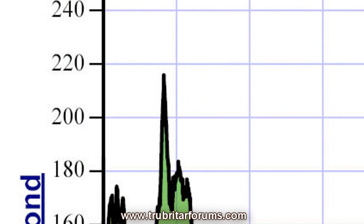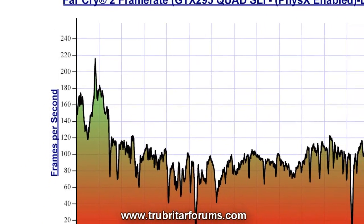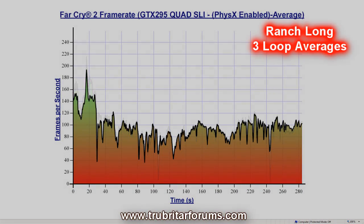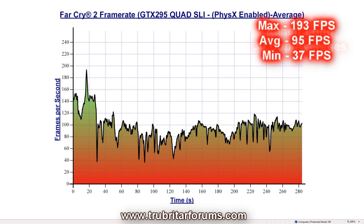Whoa! 218 frames a second in Far Cry 2 with 8x anti-aliasing — that's just absolutely unbelievable. Comparing the overall averages of the 3 loops ran: a maximum of 193 frames a second, an average of 95 frames a second, and a minimum of 37 frames a second in the Far Cry 2 benchmark with 8x anti-aliasing. That is absolutely phenomenal.